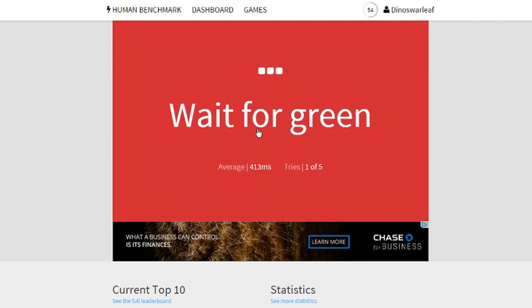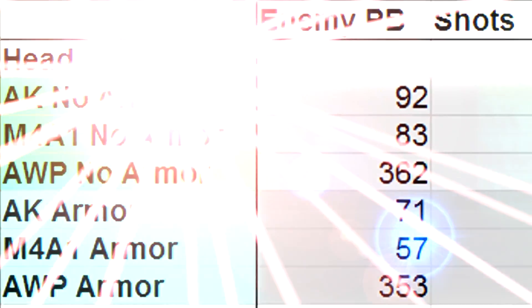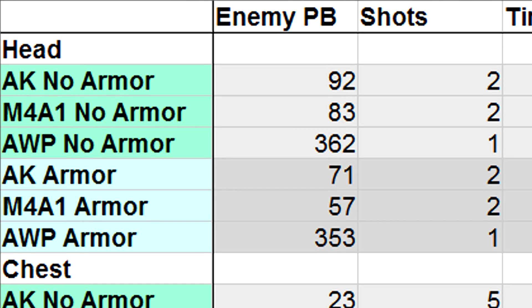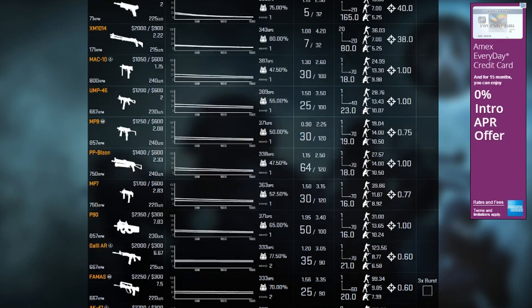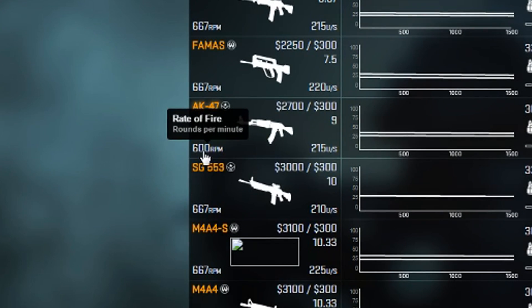Before I start, for this to be of any use to you, you need to have an accurate understanding of your reaction time and how long it will take you to aim on someone. The first column is the damage of one bullet to the enemy through your teammate at point blank range. The first three are the weapons without armor, and the next three are the same shots with armor. The next two columns determine how long it will take to kill the enemy if you hit all shots, excluding reaction time. The first column is how many shots at each range it will take to kill, and the time column uses rounds per second to find how long it would take to fire that many shots.